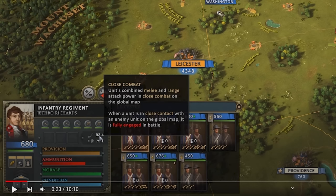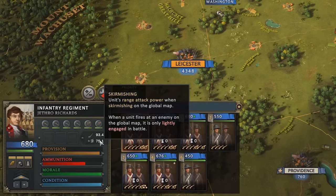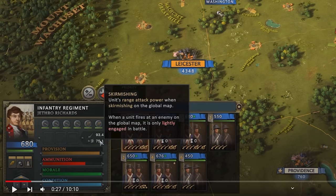Now we get a look at the army tree. The army is currently garrisoned and we can see their ammunition, provisions, morale, and conditioning. We also get a look at perks — specifically close combat and skirmishing. Skirmishing seems to be very different on the grand campaign map, while close combat is probably triggered when you dive into a tactical battle. Skirmishing may represent those minor engagements that don't escalate into large-scale battles, which is really cool — multiple types of engagements to deal with.